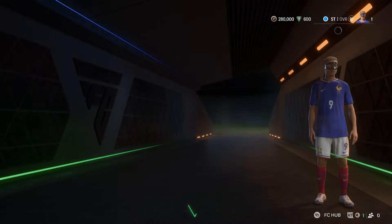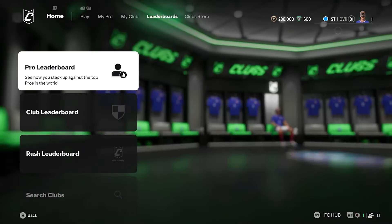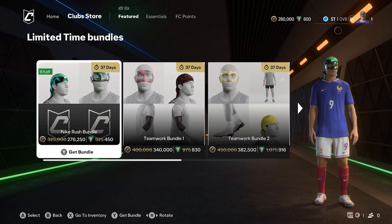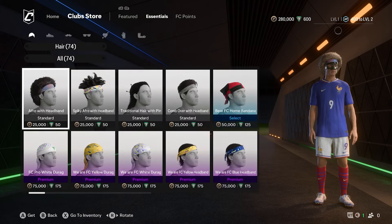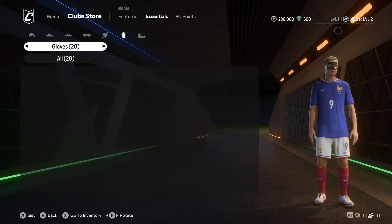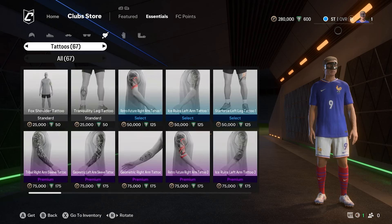If we are looking for them, we can go out of here and then go into the club store. As you can see, we've got 280,000 club points — those are earned just from playing the game or getting a season pass done. If you want to go over to the essentials, we can look at the arm sleeves, but we can also have a look at the tattoos.